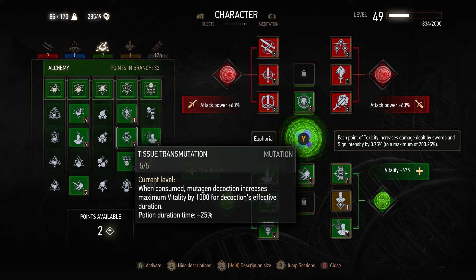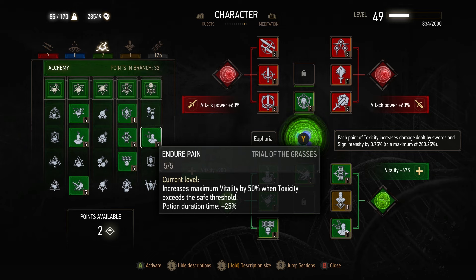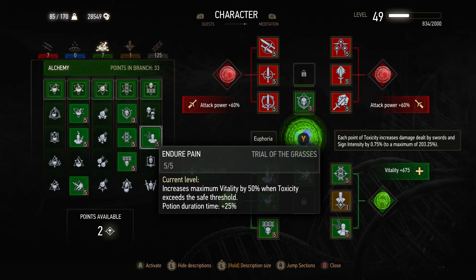Moving on from there, we're going to pick up Tissue Transmutation, which quite simply, because we're running 3 decoctions, will give us an extra 3000 vitality. And then after that, we're going to run Endure Pain, which will increase our maximum vitality by 50% when we exceed the safe threshold. With 3 decoctions we are still safe, but upon popping one potion we'll exceed the safe threshold. Just looking in general, we have 1575 vitality from our bonuses, 3000 vitality from Tissue Transmutation, plus the natural vitality from leveling up and gear — so with Endure Pain we actually come in just under 14,000 vitality, and that is with light gear, not heavy gear. That is a lot of health.